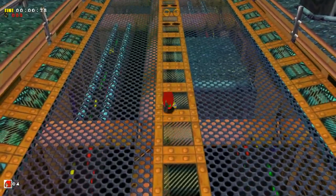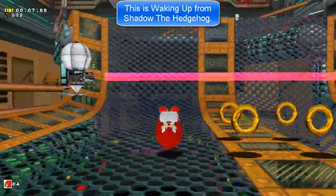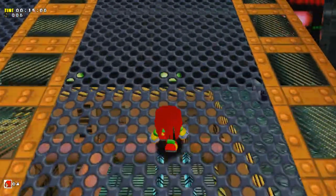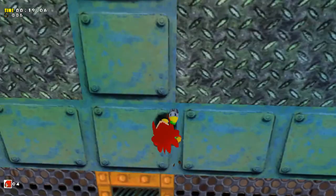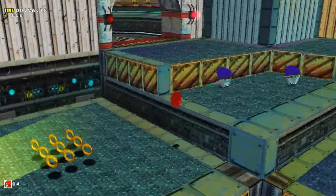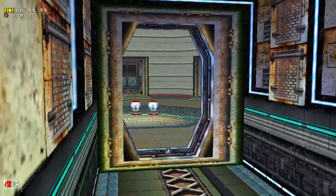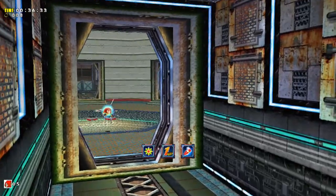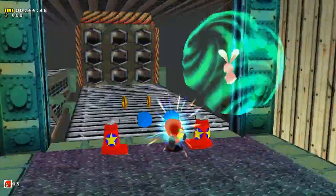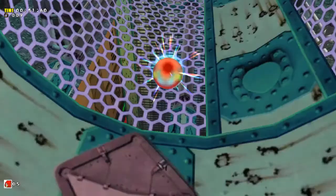Speaking of Knuckles, let's go onto his Final Egg — and his is a fun one. First of all, Knuckles is slower than Sonic, so he can't quite make it up. Going down the middle you can just hit the spring, or at least I've tried to. Oh yeah, and he also unlocked that room where you can get Speed Shoes, Invincibility, and a 1-Up.